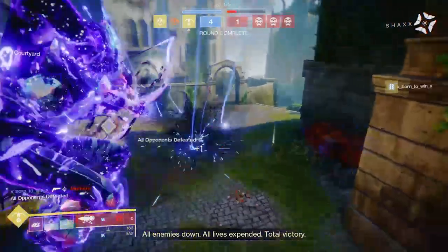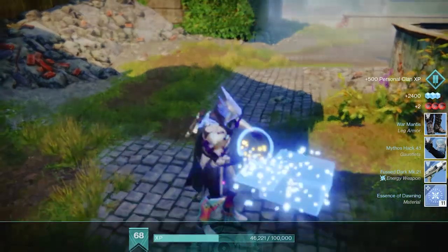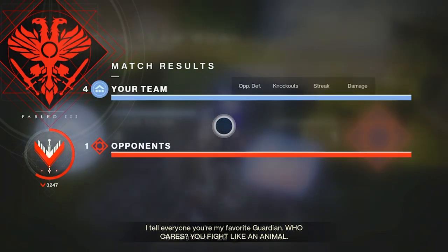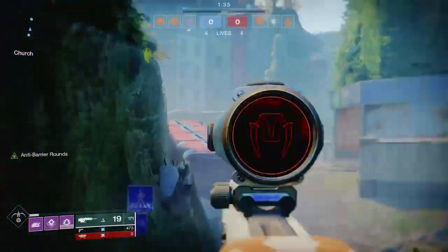Keen Scout lets you get around the map quicker and expand your ability to find enemies. Deadfall allows your tether to last longer, so you can put it out initially to protect yourself and then move around. Since it stays longer, if someone tries to sneak up, you can lure them over there — or if they come in with a super, you can use it to neutralize them.